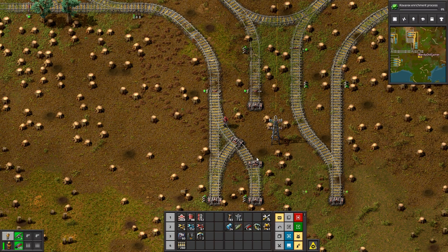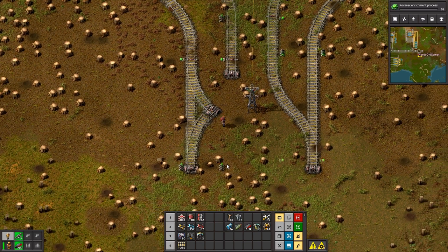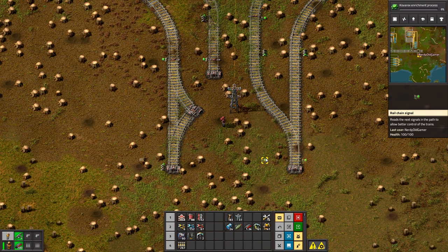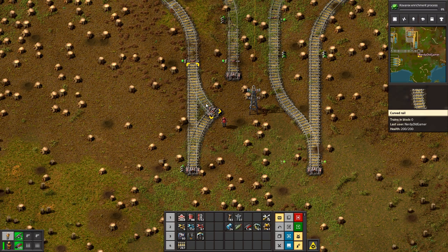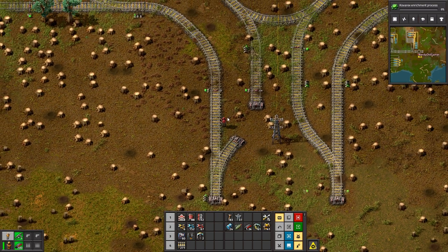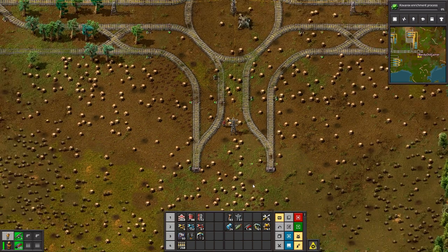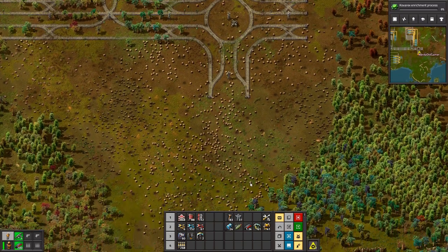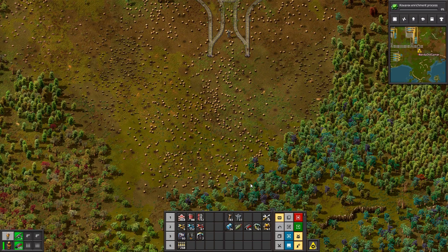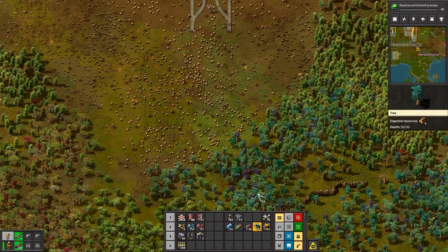Oh, here come all the fighters — something's wrong. I did put some laser turrets here but it looks like they've been murdered. Who murdered them? Probably the biters. I feel like I blew up a lot of trees and I barely even have room for the rail stops.